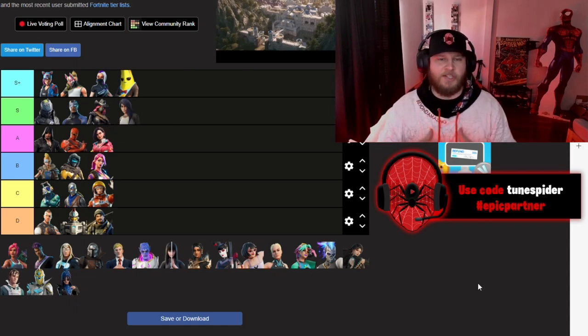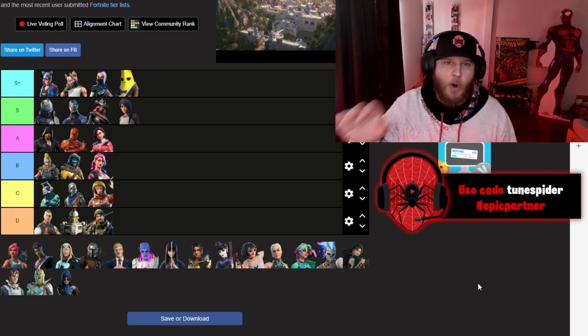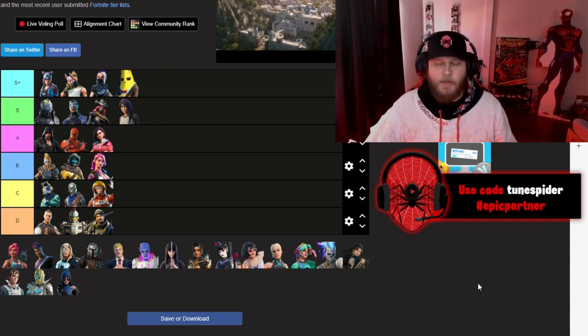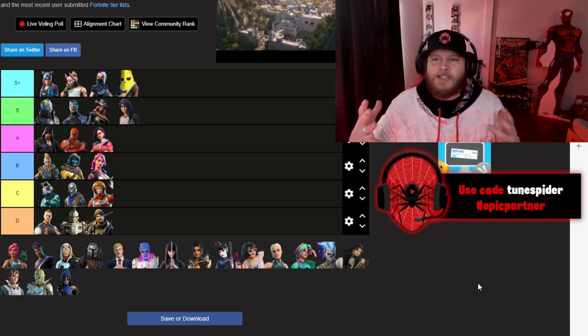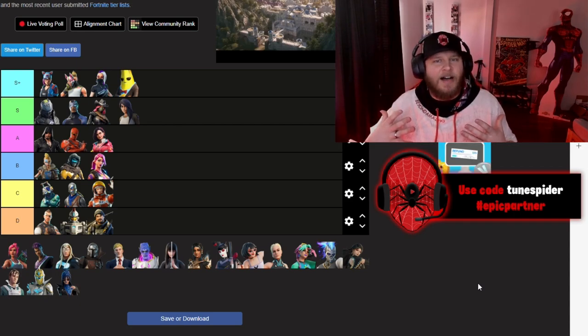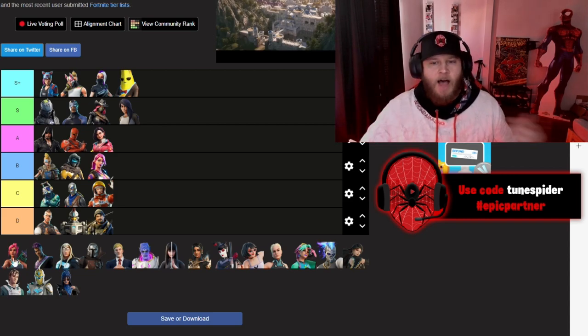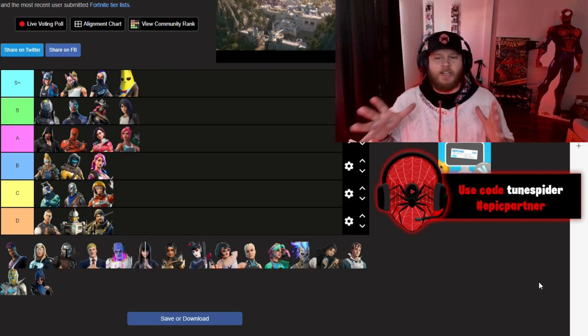Maya — our first customized skin — she's going in S. The only reason she isn't S Plus is because it locked on and we couldn't keep customizing throughout the season or over time. I wish she was always customizable. There was something special about the Chapter 2 Season 2 battle pass — the little trailer for the characters with their own rooms, the lobby vibe — it gave more life to the battle pass characters.